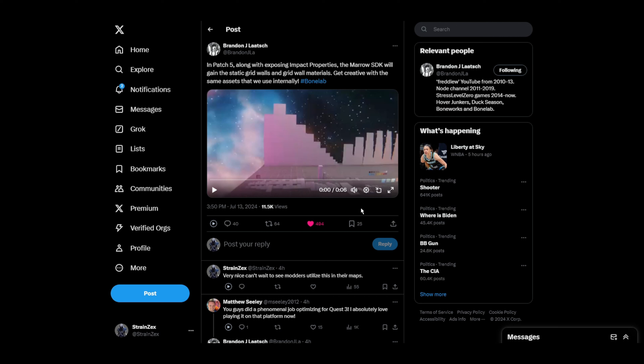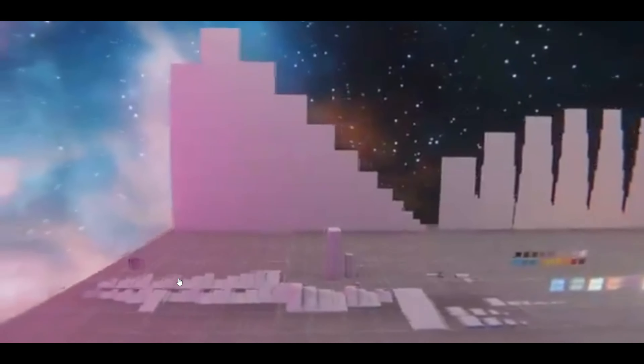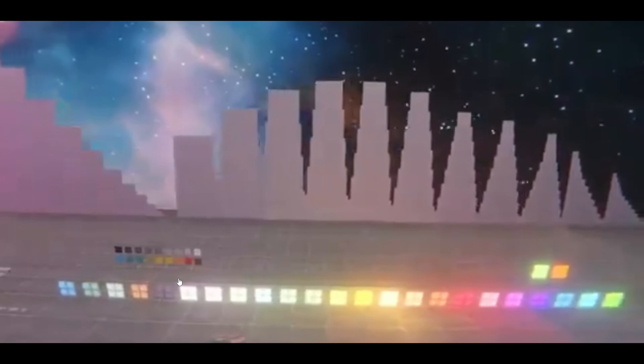Brandon's obviously talking about all the different assets they use to make the game, all the new stuff they're going to be adding to patch 5 to give to map makers to use for making their maps. It even comes with a video — a nice little low-res video showing off the materials and assets we're going to be able to use to make maps. It's a very beautiful background there — crazy good looking.